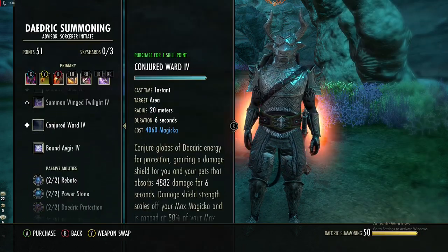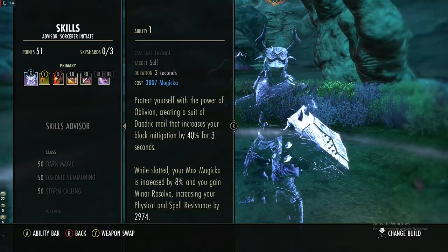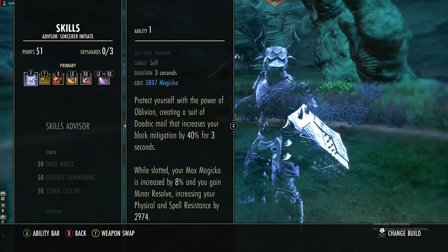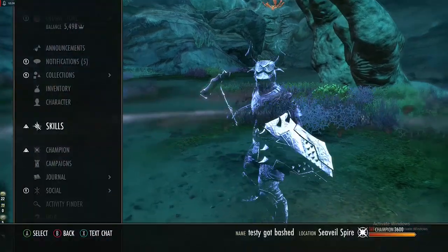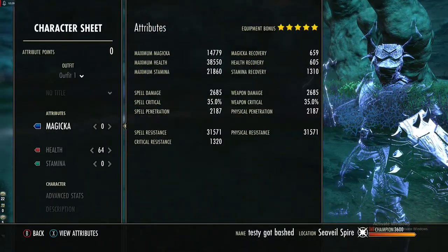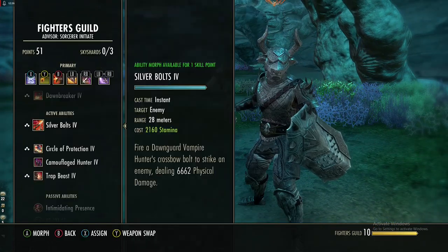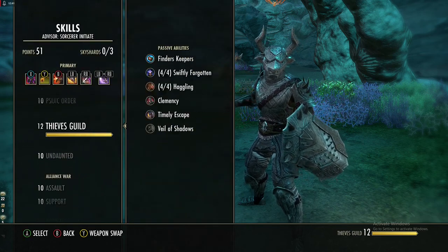Bound Aegis gives you 40% block mitigation when you activate it, and while it's slotted you get 8% max magicka and Minor Resolve, which stacks with our armor buffs, putting us right under cap. So if you want more resistances that is a good option. But you get better damage output using Camouflaged Hunter, especially with passives we'll go over later.